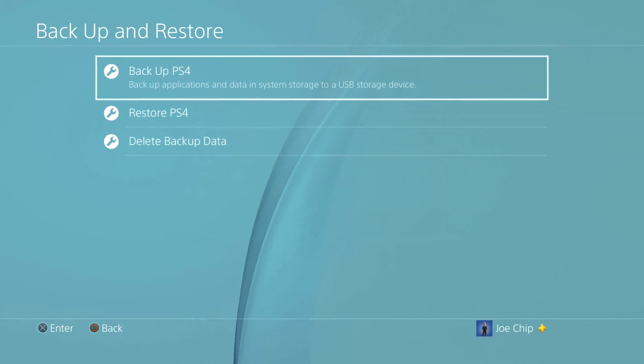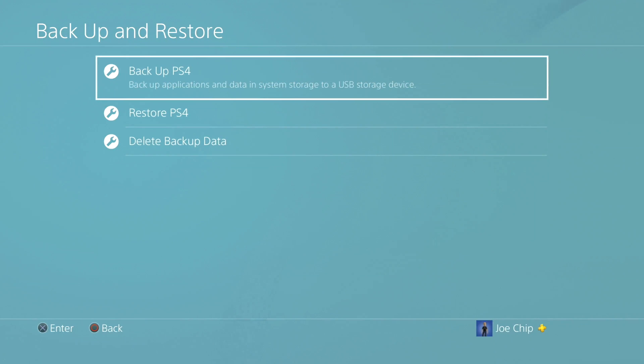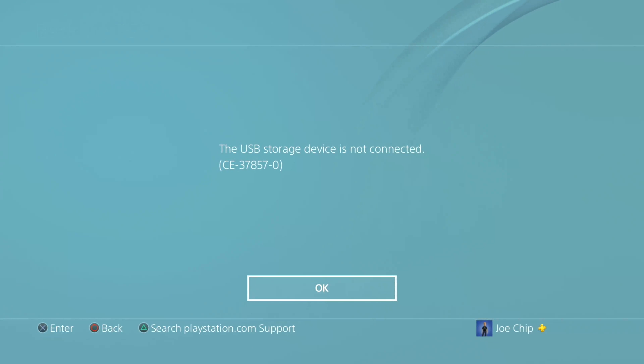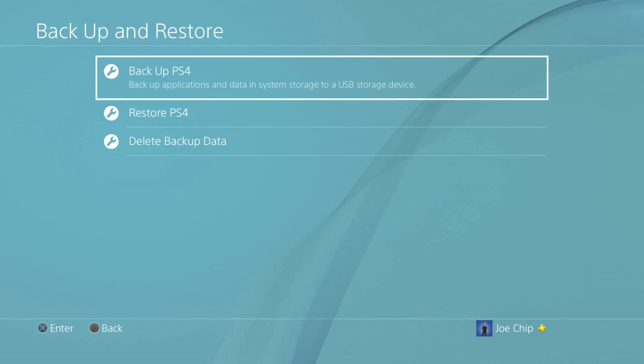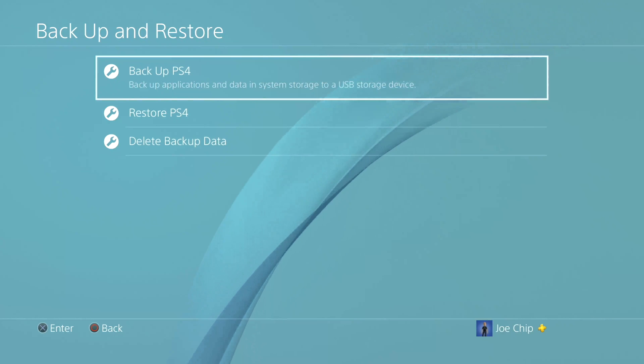You've got: backup PS4, restore PS4, and delete backup data. If you press backup PS4, it says there's no USB storage device connected at the moment, which is fair enough. If you've got a storage device connected, you'd normally use a hard drive because there's going to be a lot of data to back up. It would give you a listing and you could select what you want to back up, or select the option to back up the entire system. I've actually made a video about that before, so if you're interested let me know in the comments and I can point you to it.